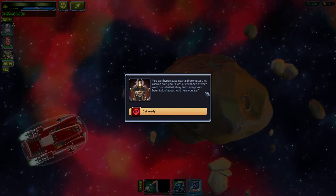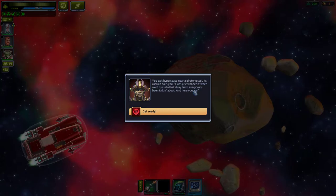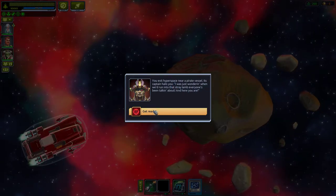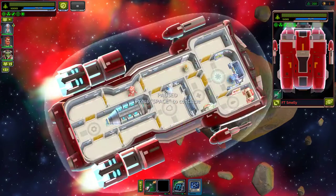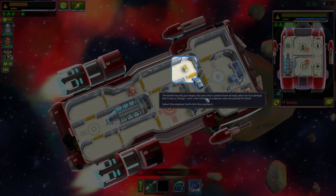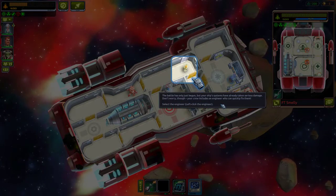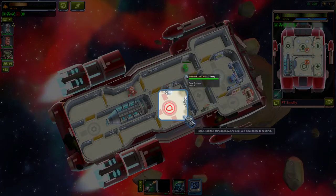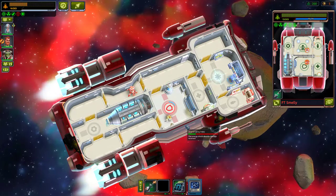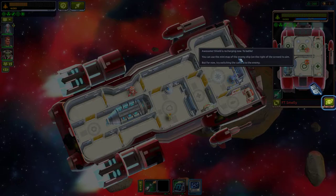You've exited hyperspace near a pirate vessel. The captain hails you: 'I was just wondering when you'd run into that stray lamb everyone's been talking about.' The battle has begun but ship systems have already taken serious damage. Select the engineer and right-click the damaged section to repair it. The shield is recharging — now to battle!